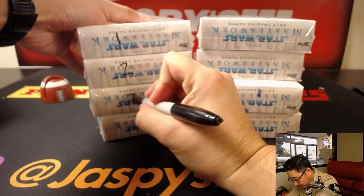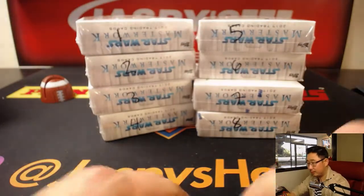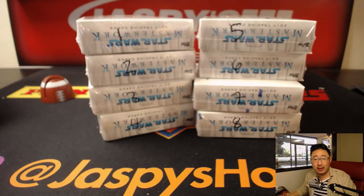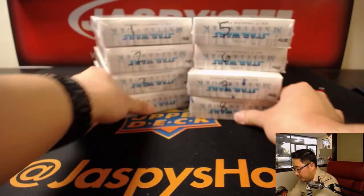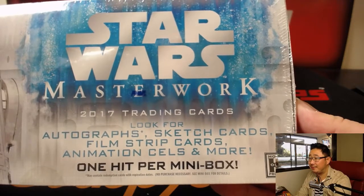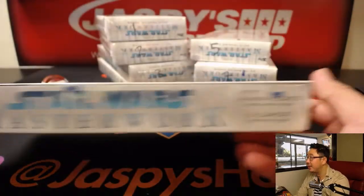So there's the first eight boxes. Let's go back to random.org and generate a number between one and eight. We are big Star Wars fans here, so I'm looking forward to seeing what we can pull out. Box six. There is box six — it looks cool. There's R2-D2. Autographs, sketch cards, film strip cards, animation cells, and more. One hit per mini box, so you're pretty much guaranteed a hit.